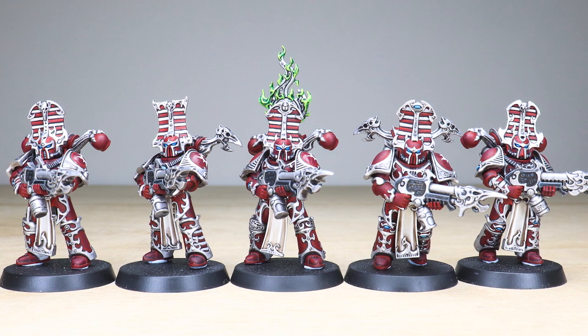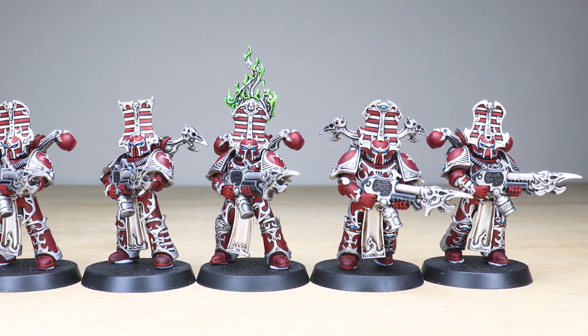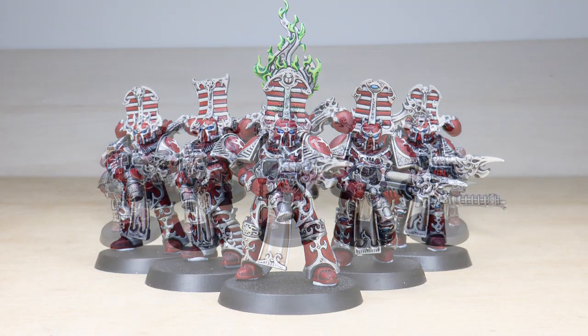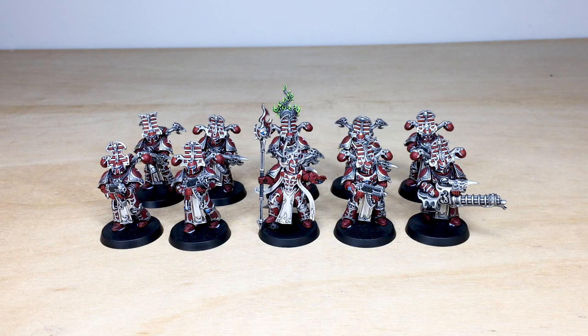All is dust! Welcome guys to this awesome Thousand Sons showcase we have for you today. A squad of 10 Rubric Marines — really cool models, absolutely covered in detail. These have been completed by Tom, one of the artists here at Siege. He's done a lovely job painting them in an alternate scheme very close to their original Prospero colorway from the Heresy, in a silver and red which is just really cool.